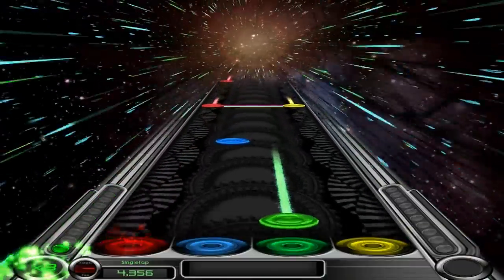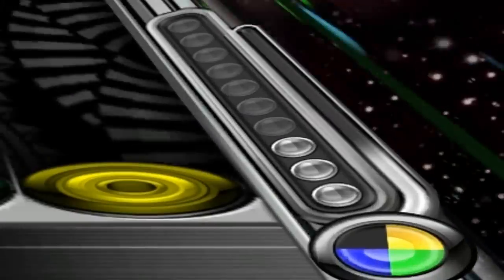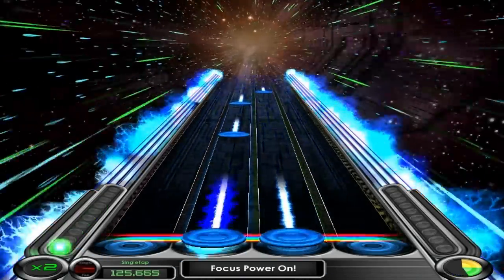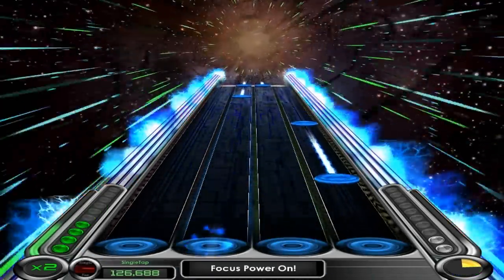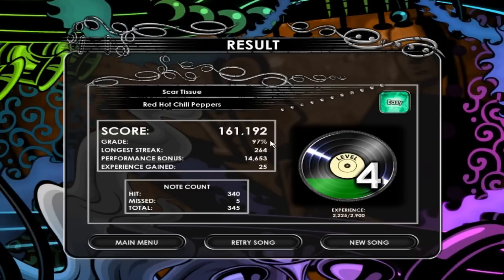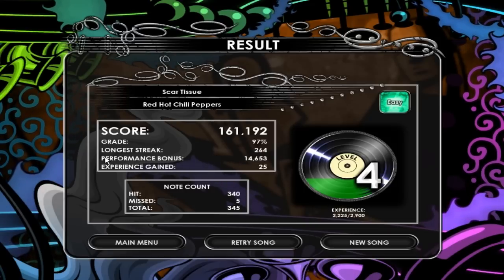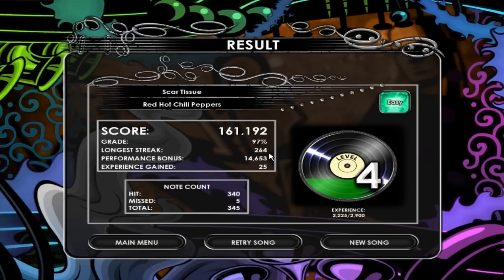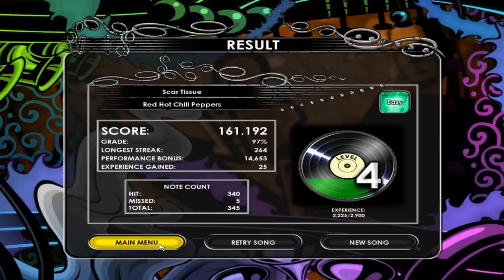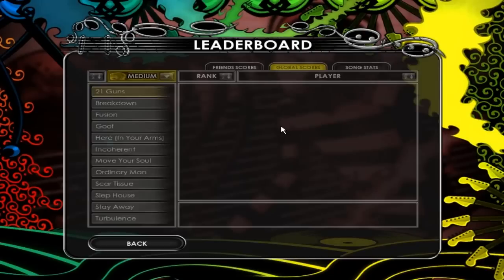You can see the multiplier in the bottom left corner, and in the bottom right there's a double multiplier called Focus Power, which doubles your multiplier. I like to use it when I'm in a bad situation to pick my score back up. I did pretty well on that song — scored 97 with a 264-note streak. You also level up in this game, which adds some extra interest.